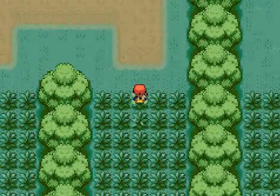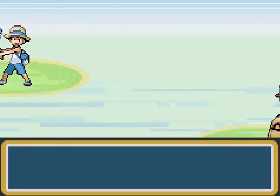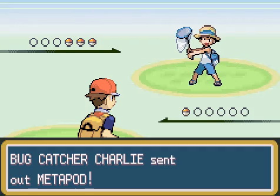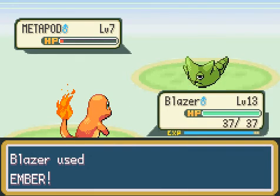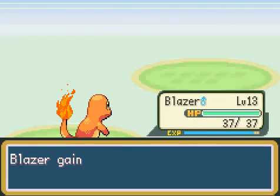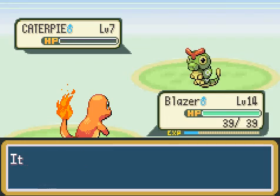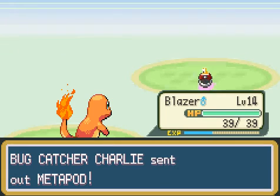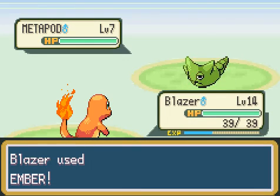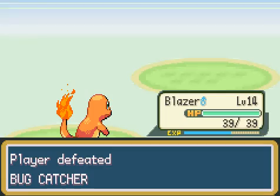Coming through here, this maze is very easy - pretty much straightforward. Metapod - just ember it and burn it to death. Blazer is level 14 now. There are too many Pokemon - probably won't even get out of here before the video ends. You might even run out of PP for Ember if you end up versing enough wild Pokemon.